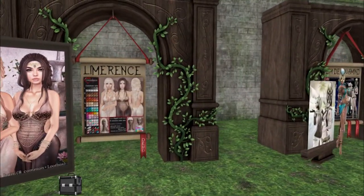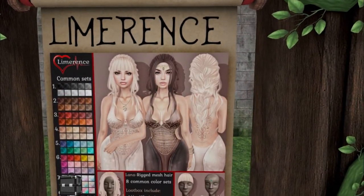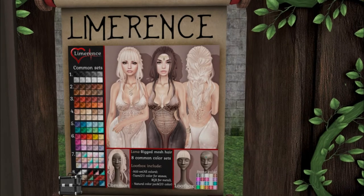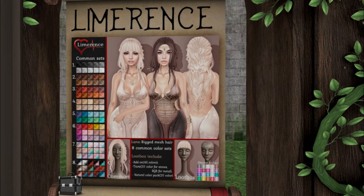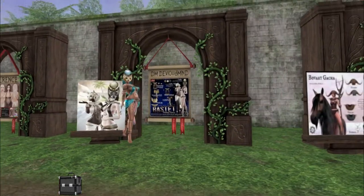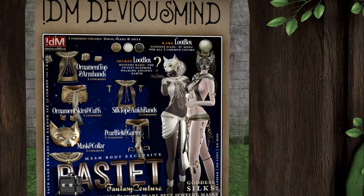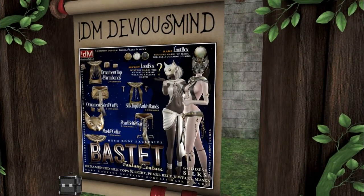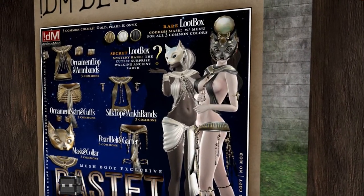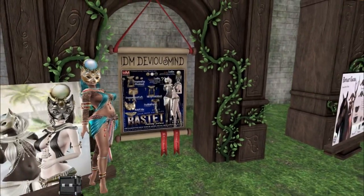We have Limerence. More pretty hairs. This makes me think a tiny bit of Ayashi with how their HUD looks. This is pretty. I love the hair on the very right — I think it's all similar hairs, but I love how it looks in the back. We have Devious Mind, or DM. Like an Anubis look — Bastet. How pretty is that? So not Anubis, it's the other goddess. It's beautiful. And it comes in Maitreya and Hourglass.